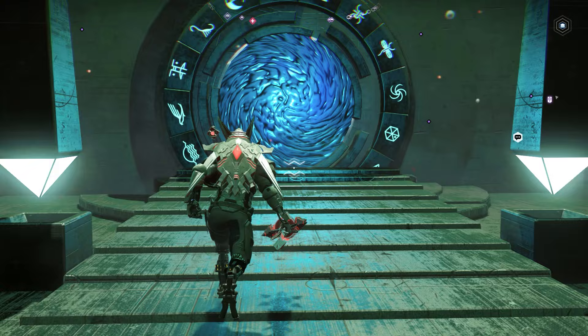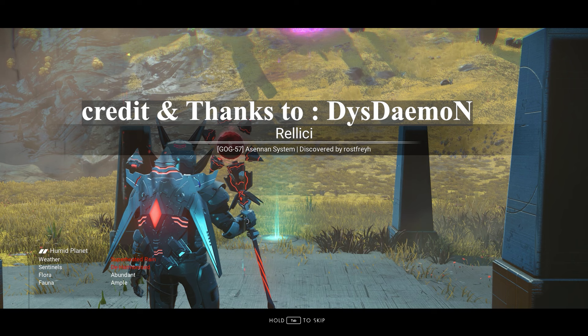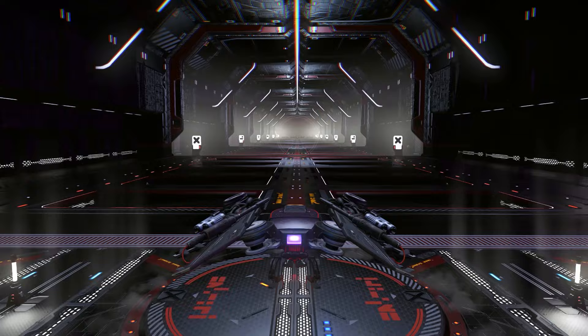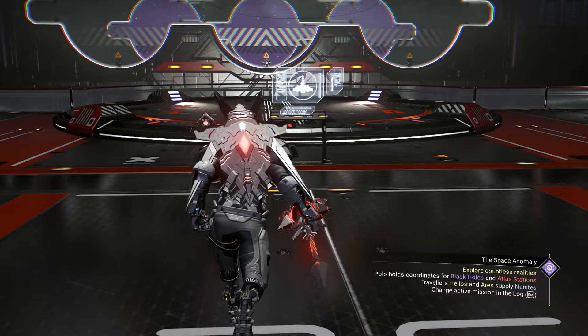Right now we need to go inside. We will land on a humid planet with extreme storm and aggressive sentinels. All we need to do is take our ship and go to space. Then we need to go to the space station — it looks so beautiful.